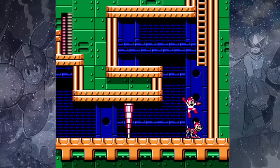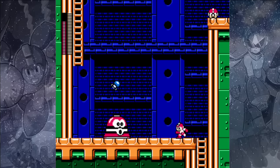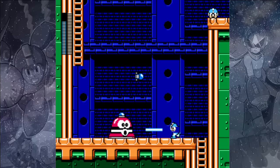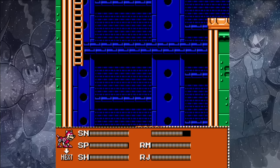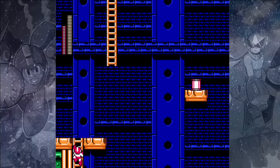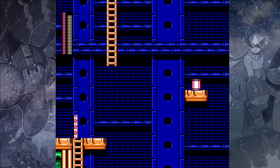Otherwise, you may take more damage than you gain. Climb up this ladder, and if you want that extra life, you don't want to use your Rush Jet on this screen — use it on the next one so that you can get an energy tank, and then just drop down on the right to pick up the extra life. But it's not very necessary, so I'm just going to skip it. You definitely want to get this energy tank though — so use your Rush Jet, fly over and grab it.